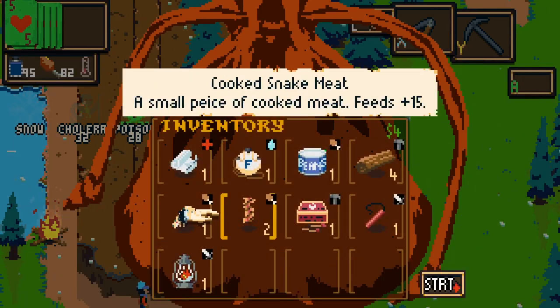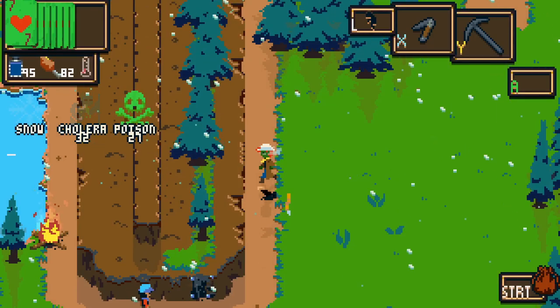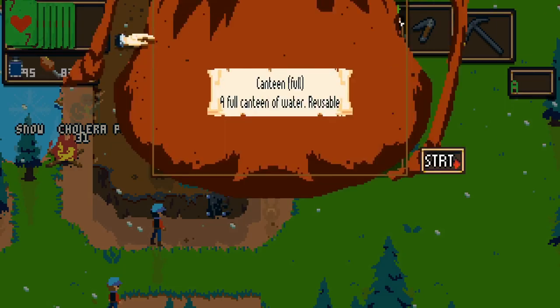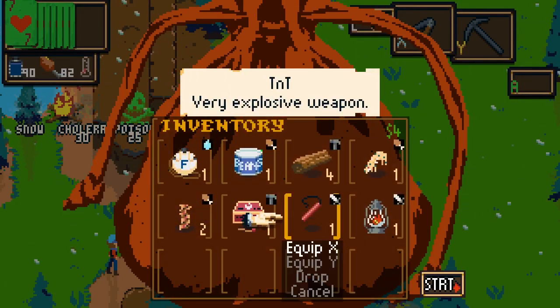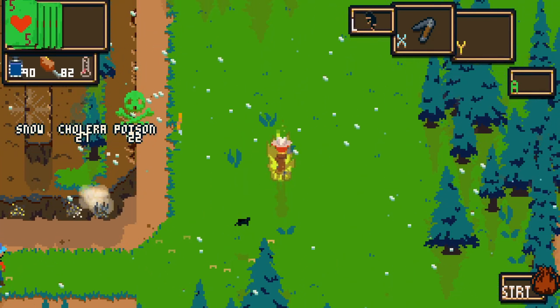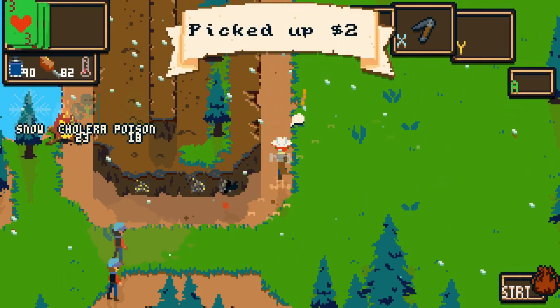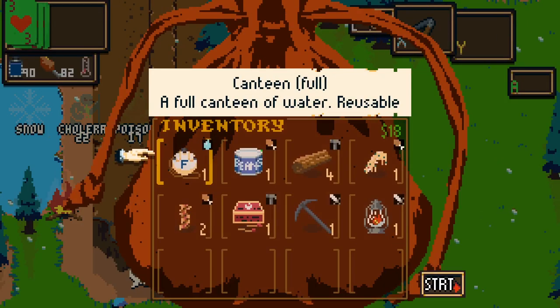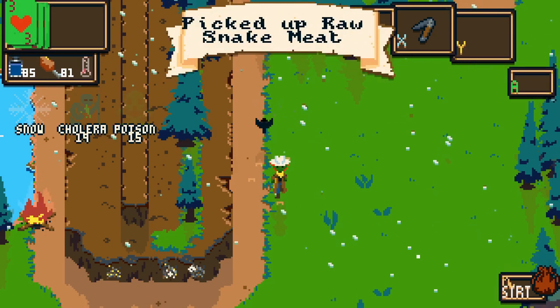Do I have any venom cure? I don't. I'm going to bandage up anyway. Maybe I'll just drop some dynamite. I actually managed to mine some ore! I've got cholera and poison - bloody hell. How am I going to get past these lads?